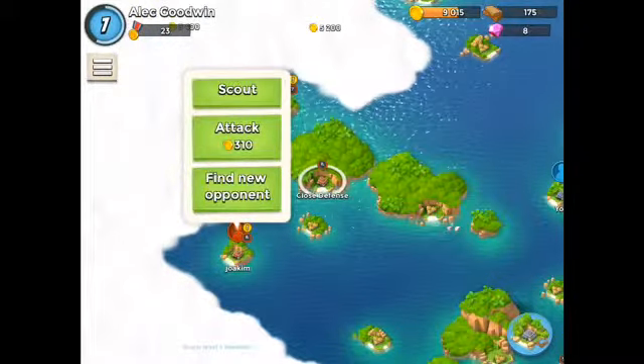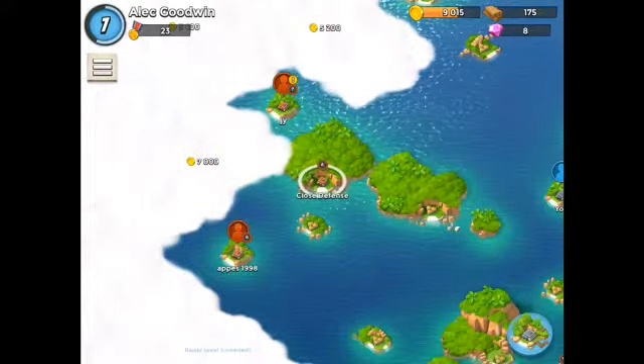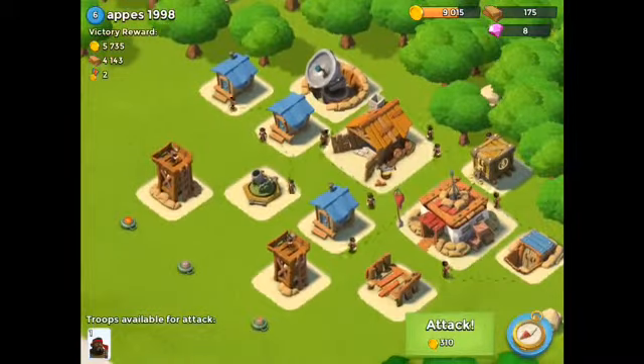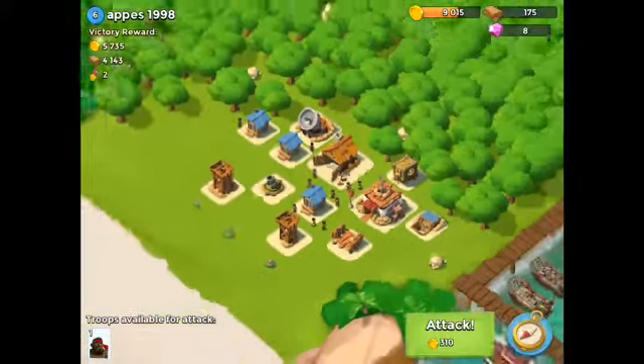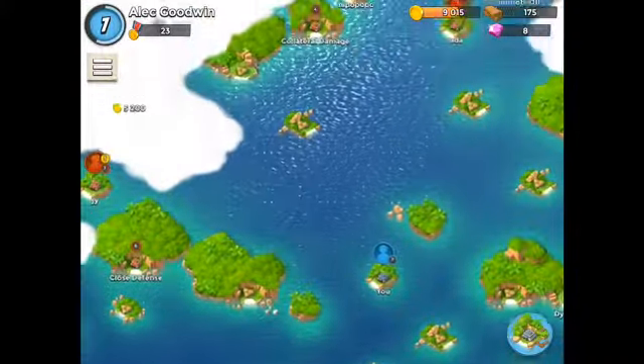The good part about this one is that you can actually scout out your enemies, but you can only choose up to four enemies. They're relatively the same level as you. So let's look at Apes — 1798 — he has his mortar, two sniper towers, and that's about it. He's not very good, but I only have my one machine gun so I don't think I'll do too much.